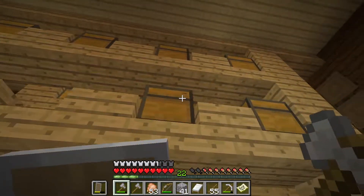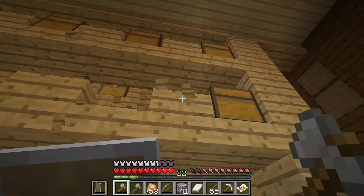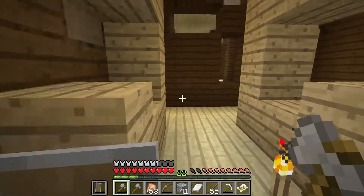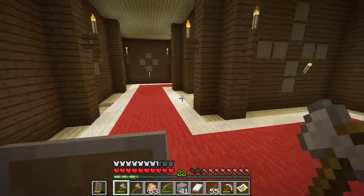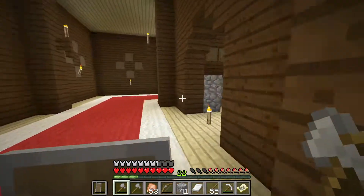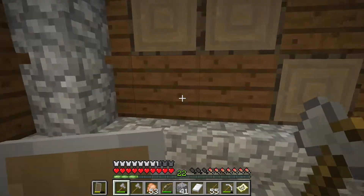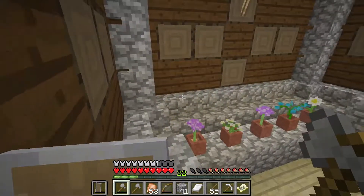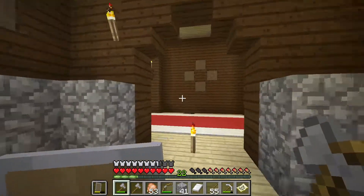So last one we got this Totem of Undying, which is pretty cool. But the thing about it is, I don't know if it's just one of them or these villagers drop them — they drop them. But guess what? When I was over here camping or something, I noticed that... What? What happened?